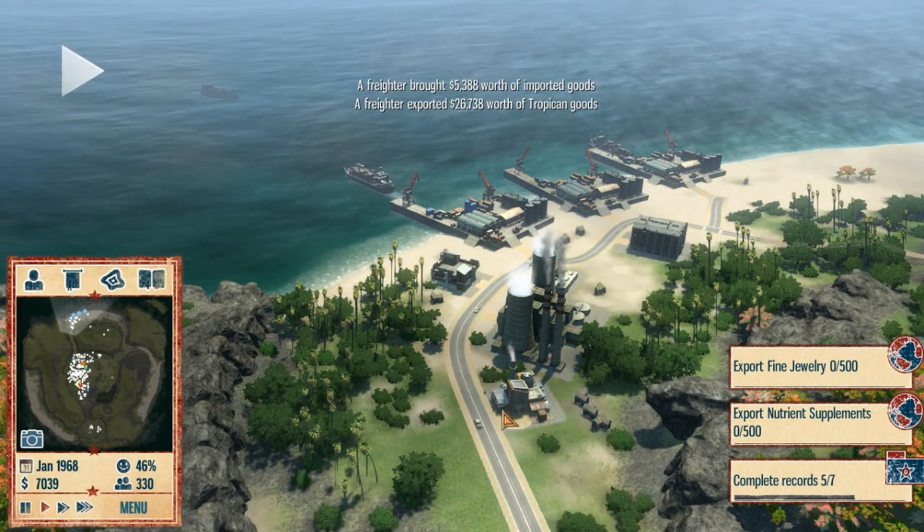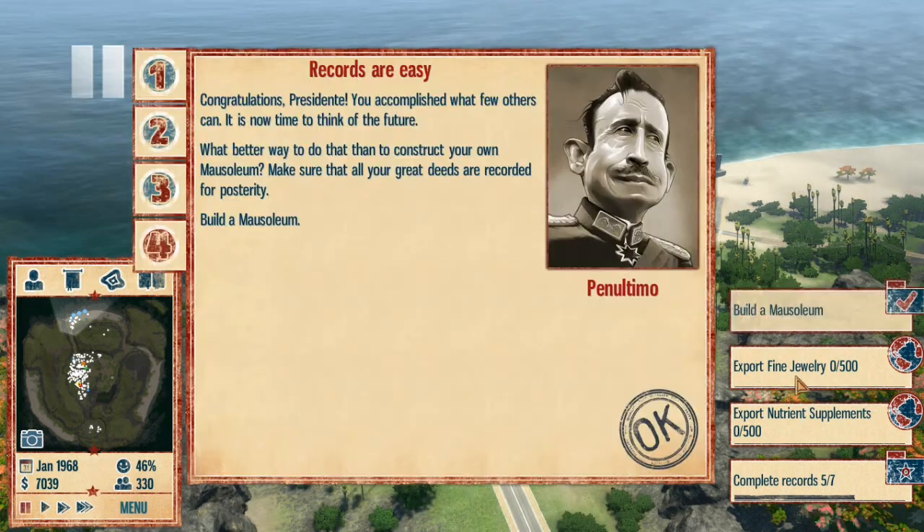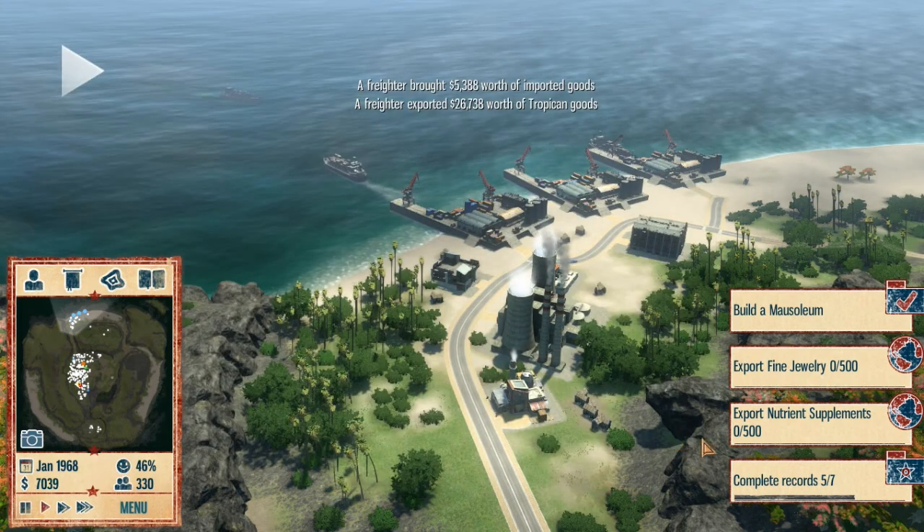I'm very quickly going to show you how to get nutrient supplements, and I'm also going to do fine jewelry. Fine jewelry is going to be the easier one, so we'll do that first.